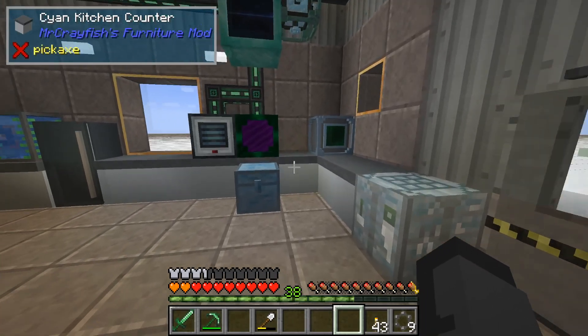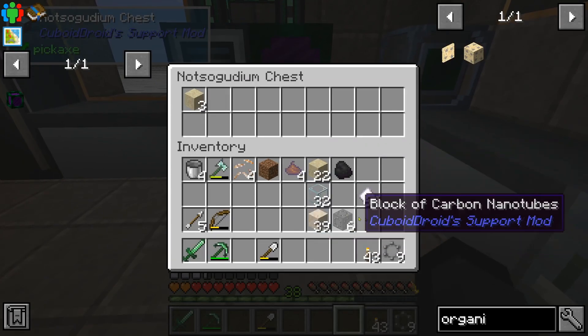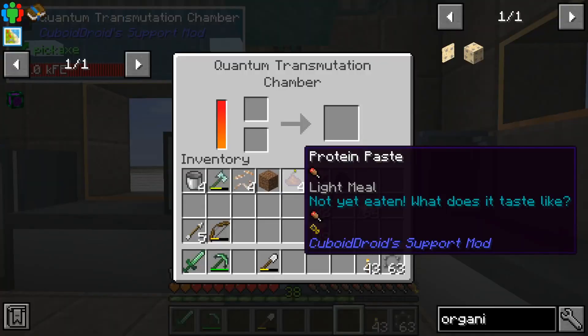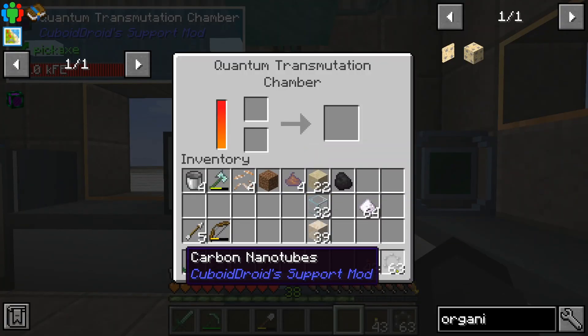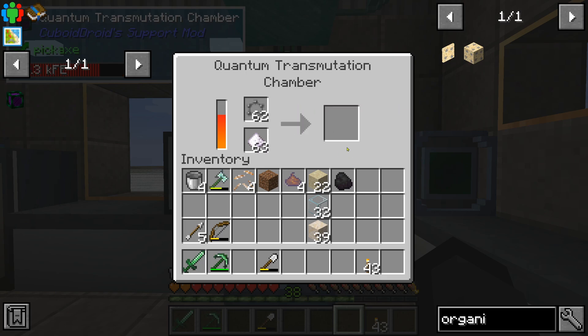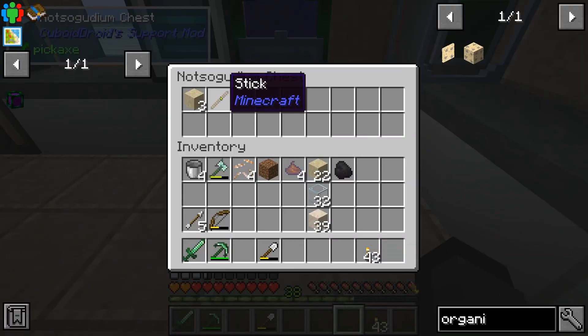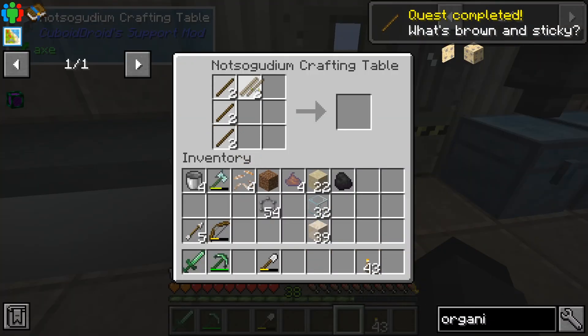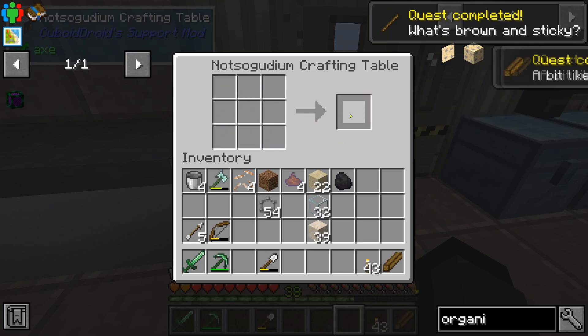Take some cellulose and some of these guys — you can make sticks. We need nine — boom, we got nine. Package them up into a bundle like so.